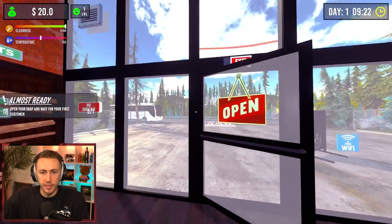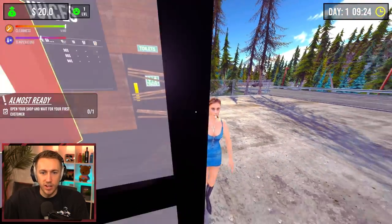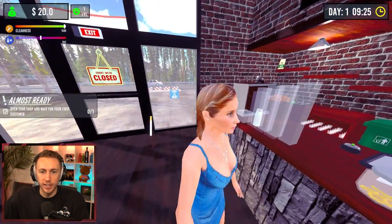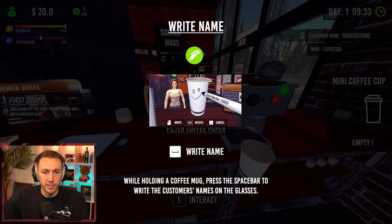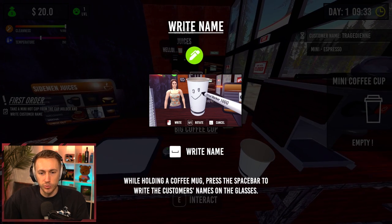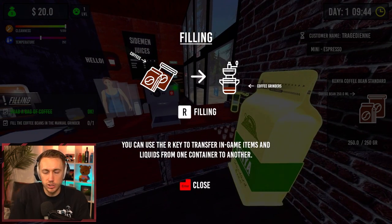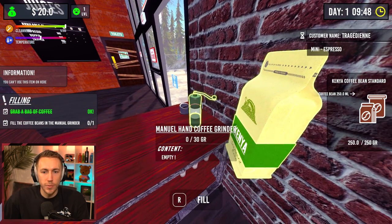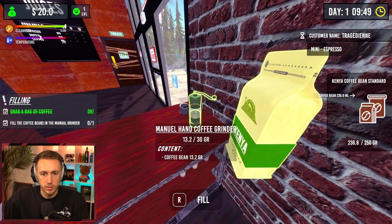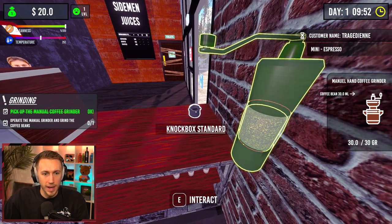Oh my god, okay — we're open! Oh god, you were fast as hell. You tiny — hey, what? Hello, what would you like? Interact right — name, press spacebar to write the name. What's your name? Trash Tragedy — now grab a bag of coffee, use the R key to transfer in-game. Fill the coffee beans into the manual grinder — is that it? The manual... fill...